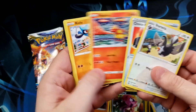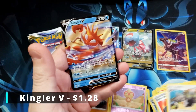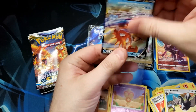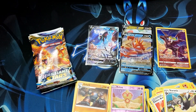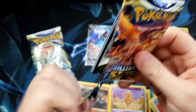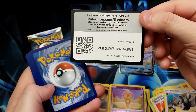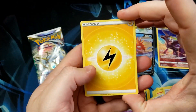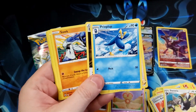Too excited, man. All the way — and King Gloopy. This is a pretty good box so far, huh? We got three packs left and we got four hits. This is what I'm saying — when it comes to this set, because you can hit in the other slots, it feels like you're hitting a lot more. It's a lot like Shining Fates.